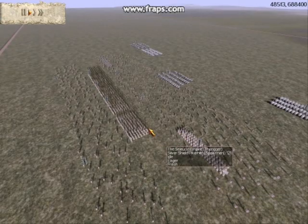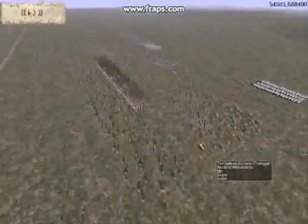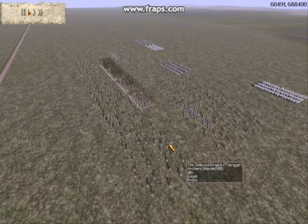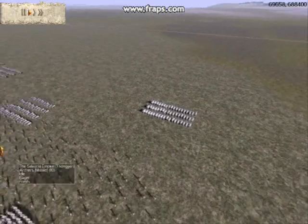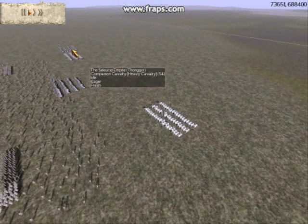Today I have brought to the field 4 units of silver shield pikemen with gold-gold upgrades, 2 units of silver shield legionnaires with silver-silver upgrades, 6 units of archers — gold attack upgrades on 4, silver attack upgrades on 2 with bronze defense. I've also brought 2 units of cataphracts with gold-gold upgrades and 2 units of companion cavalry, one being my general unit with gold-gold upgrades.